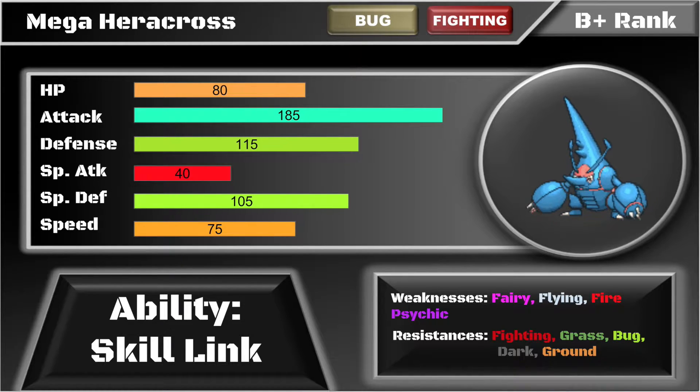It also has very respectable bulk at 80/115/105, which definitely lets it take some attacks — especially neutral and resisted hits. That makes it a really good fit on bulky balance teams. Its ability is Skill Link, which it takes great advantage of through moves like STAB Pin Missile, Rock Blast, and Bullet Seed.